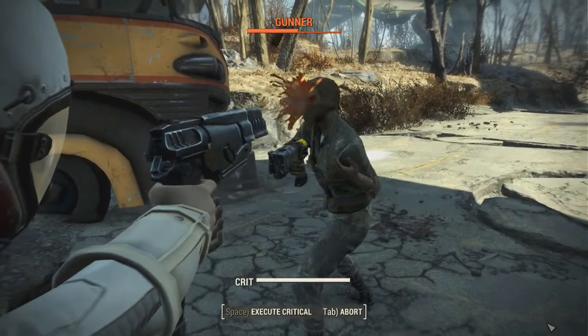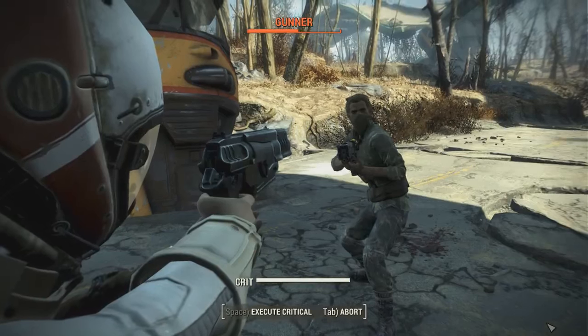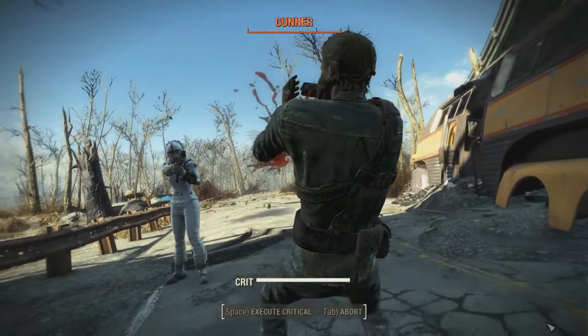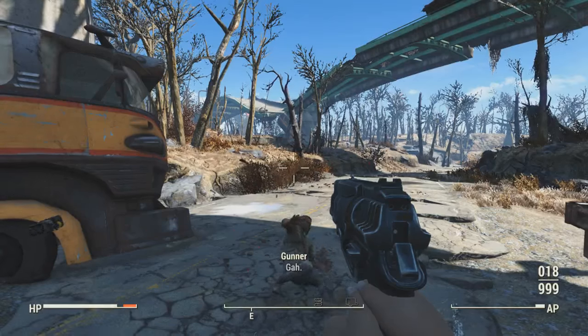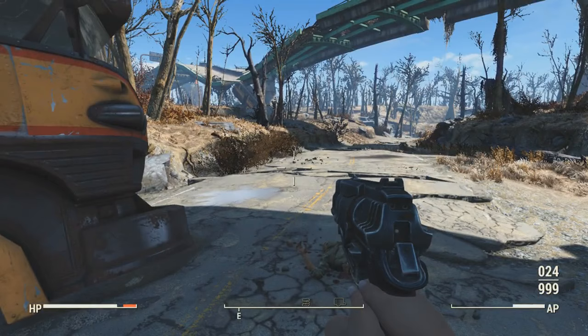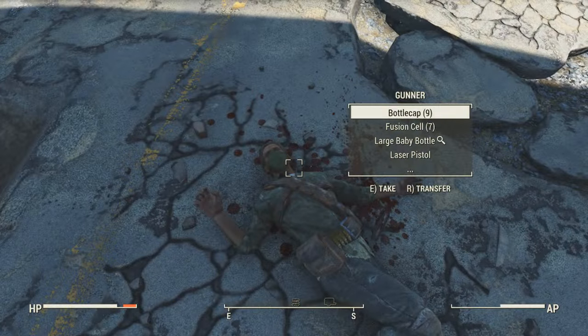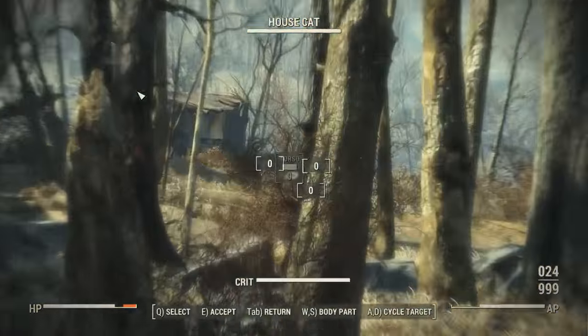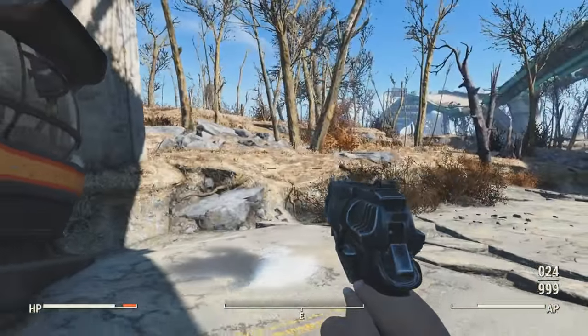As for how she got her Pip-Boy, shortly after her escape she came across the Soul Survivor. In exchange for some Institute weapons that she swiped before her escape, she received the Soul Survivor's Pip-Boy, as well as some information regarding the Soul Survivor's identity and quest, so that she can hopefully use it to protect herself in the future.